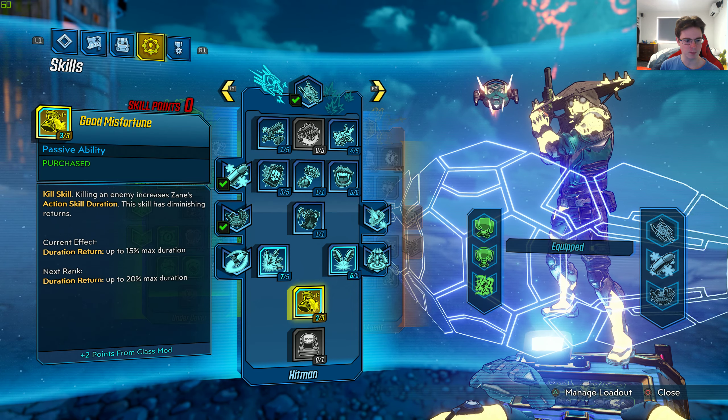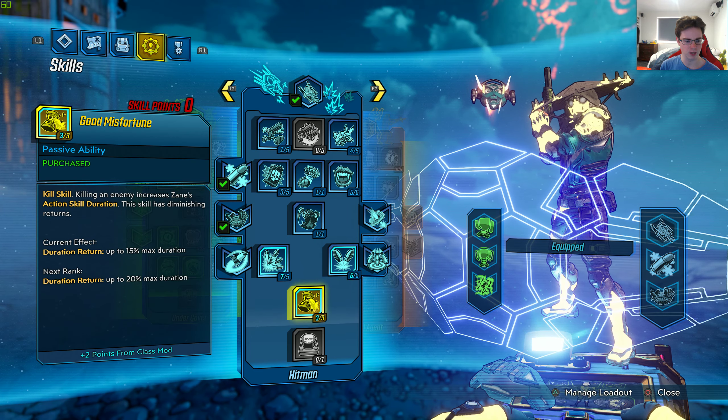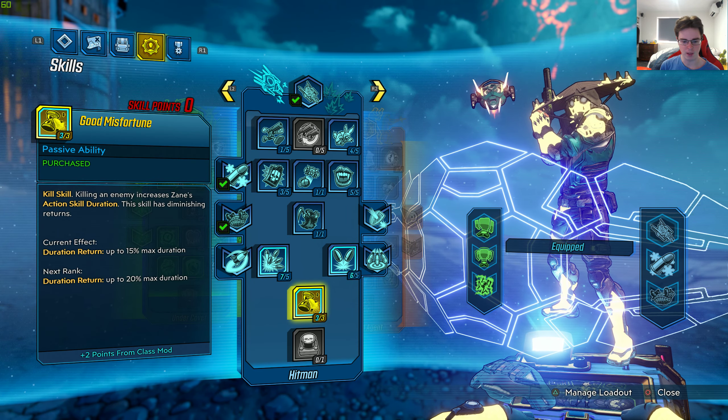We have kill skill — killing an enemy increases Zane's action skill duration. This skill has diminishing returns, and you can see that right there.